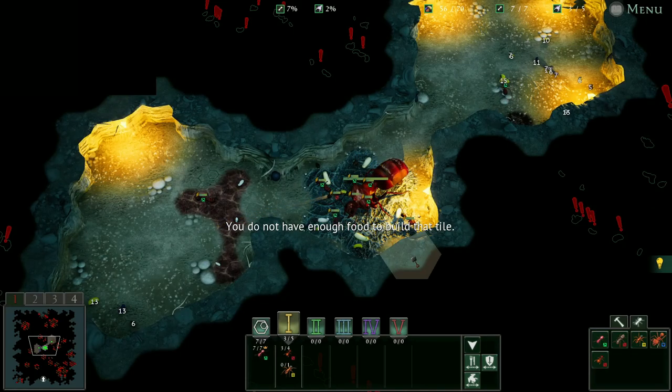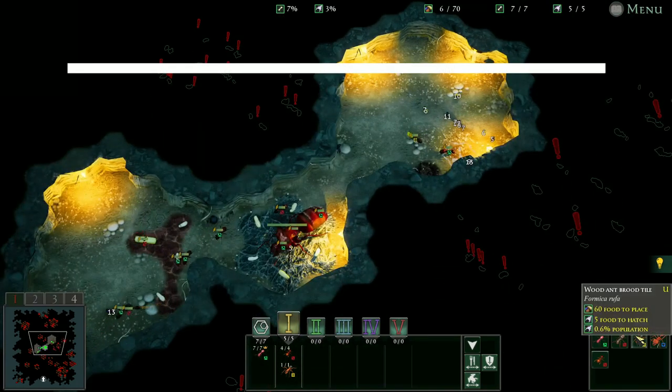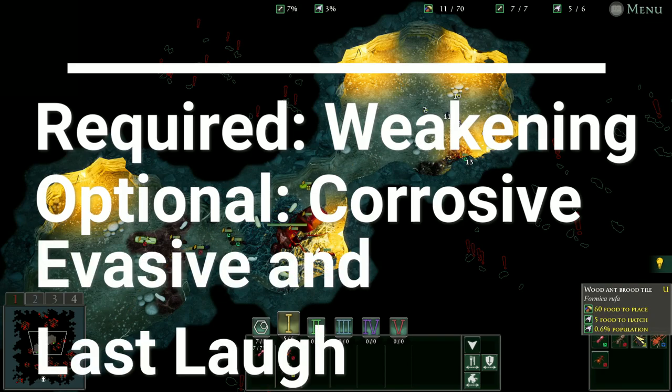For this overpowered strategy, you need an Eruptor colony from the Formicarium, and then you only need two ants. You need the Fire Ants and the Wood Ants. The Wood Ants need to be specialized in the genetics so that they inflict Venom and also have the Crippling. The Crippling is the most important part of this build.